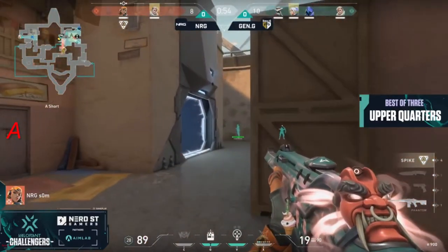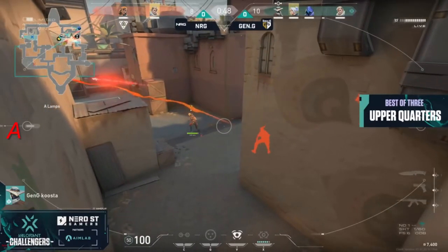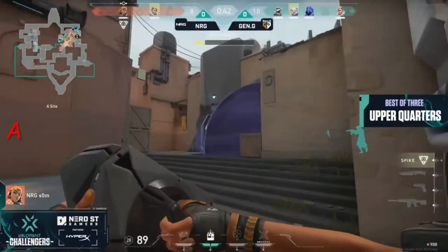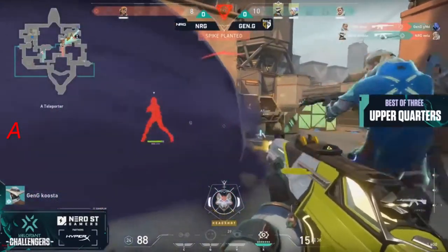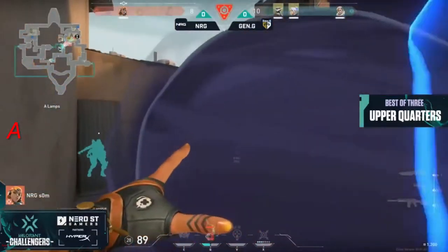NRG is getting really stumped. They are getting outmaneuvered on their attacking side. Even when they're finding some success out of the river at Showers, it's almost like they're moving too quickly. Even with whatever fakes they're throwing and whatever they're reacting to, they just aren't all on the same page right now. Despite the heroics of EU and now Sam, this is a one-on-three.